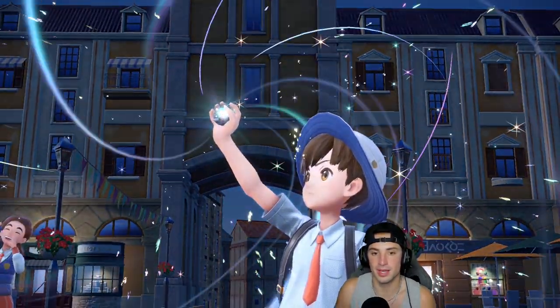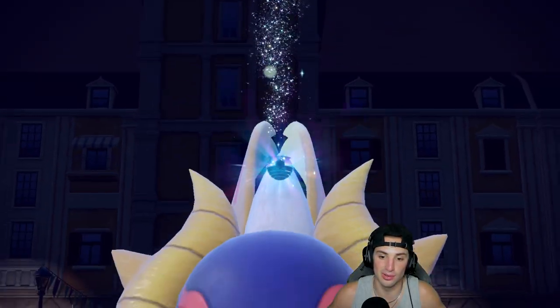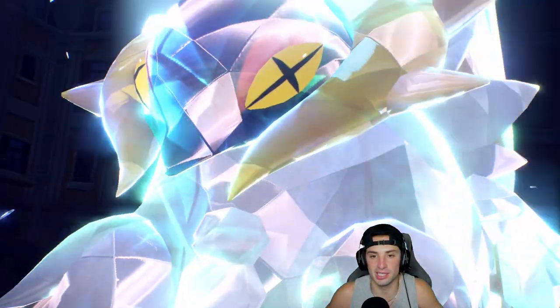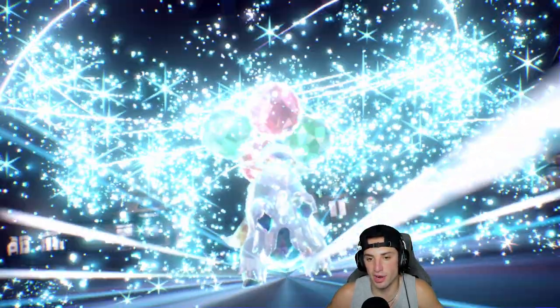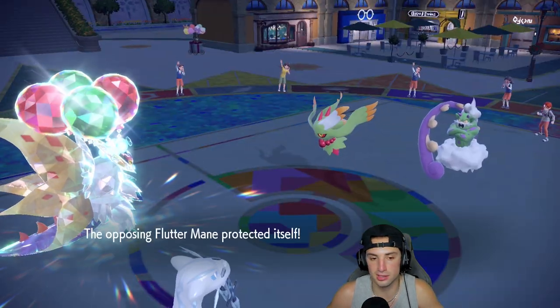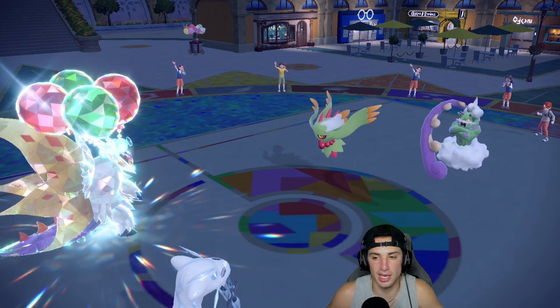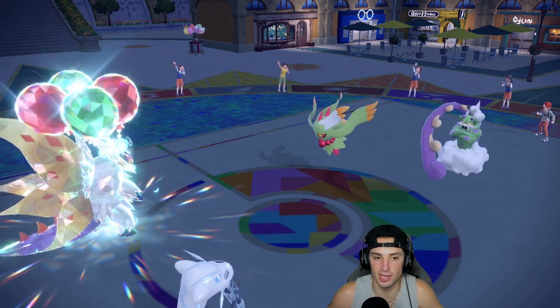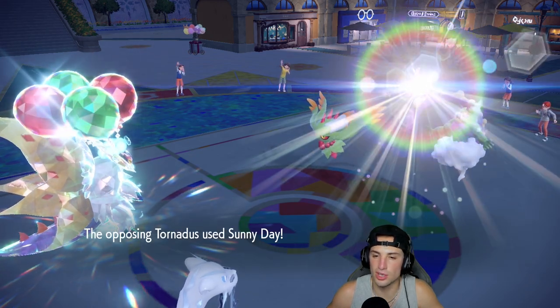I'll go Ice Spinner and Terastallize — Sucker Punch hits real hard and First Impression you can only use on your first turn, so I want to get value out of it. We Terastallize so we don't die to any fairy move from Flutter Mane. The opponent just protects — that's fine. Are you Tailwinding? No, they're popping a Sunny Day instead.